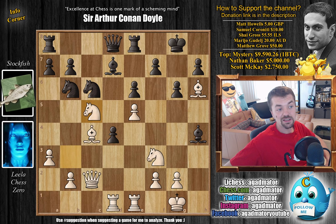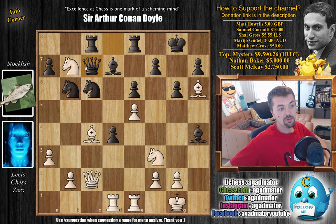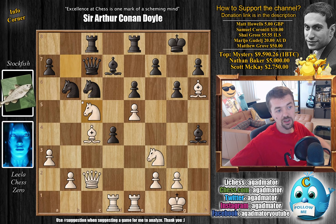Now comes knight to c5, putting pressure on the b7 pawn. But Stockfish is no beginner at calculating lines — he just goes rook to c8, saying 'have at it, grab that b7 pawn.' But it's not doing anything for white. For example, if knight captures queen c7, you have to go back with the knight, and now knight to a5 — a double attack on the bishop by both knights — and things have gone wrong for white.